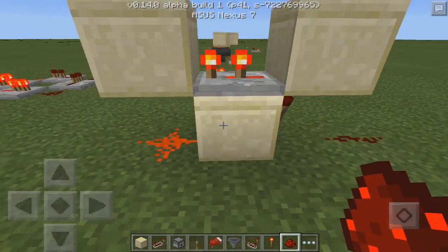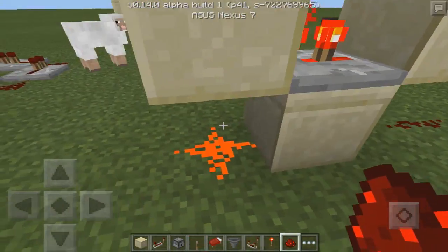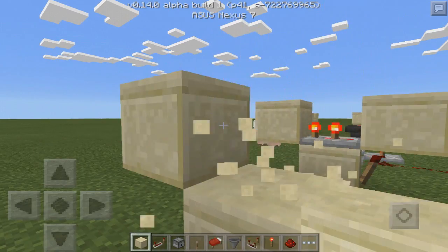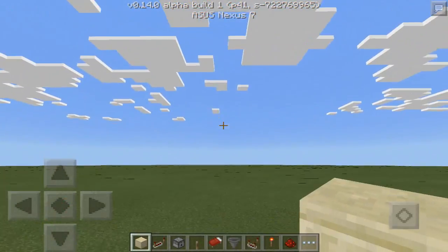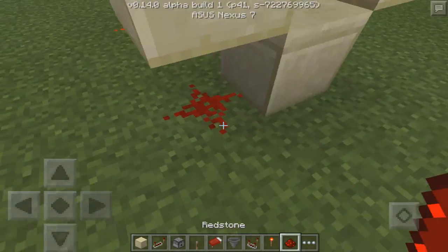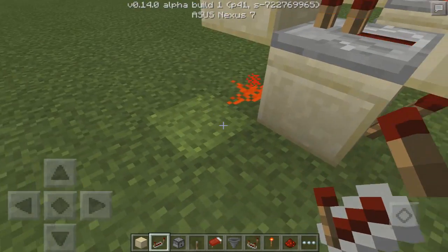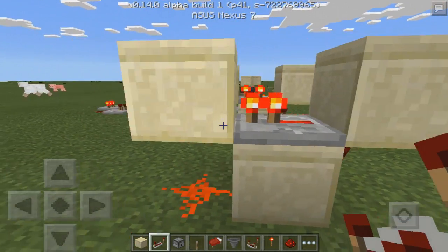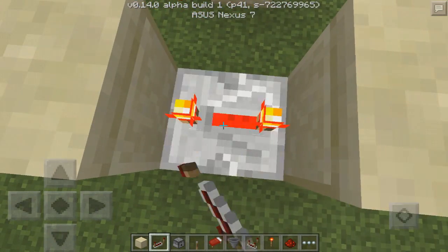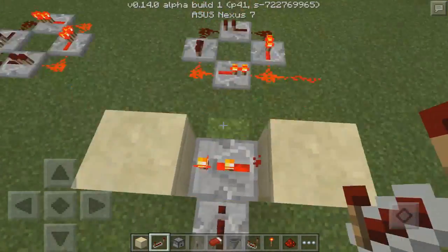Our very last circuit is this one right here — very compact, involves repeaters, and it can have an on and off switch this time, which is pretty awesome. All you have to do is build a V shape like before, but going in a different direction. Put redstone back here, then place a torch on the other side, and put the repeater facing towards there. I guess you don't have to put it on a two-tick delay — one tick delay works — but I did hear that if you don't have it on a delay then it will go off eventually.